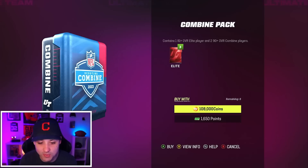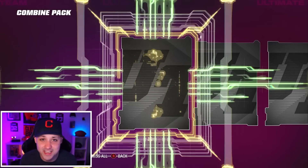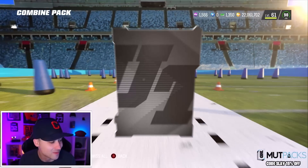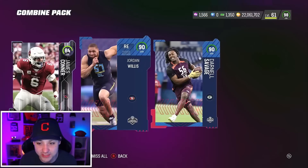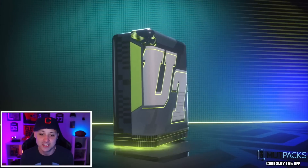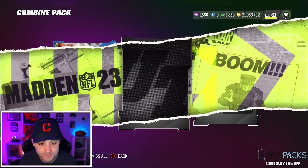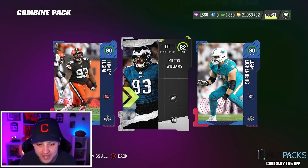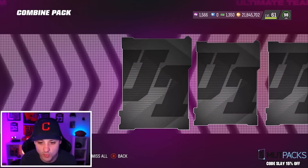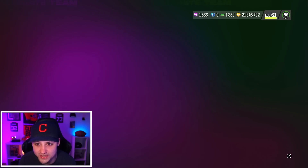We got to definitely try them out. Darnell Savage — double 90s. Seven left. These are a lot of coins for these packs. 90, 82, and a 90 — that's rough. We need to be great. Double 90s there plus an 82. We might get some training and try the rolls as well.